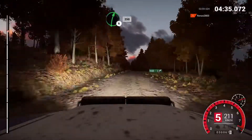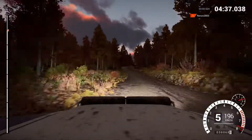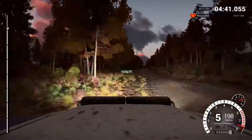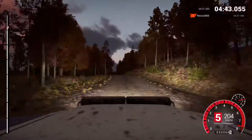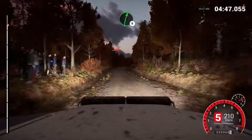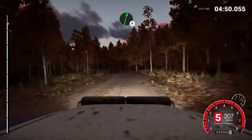200. Right 6. Over crest. Logs outside. 250. 200. Over bumps. 80. Keep right. Keep right over crest. 110. Over bumps. 60. And right 6. And left 5. 40. Through dip. Water splash.